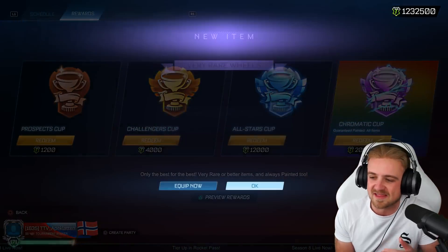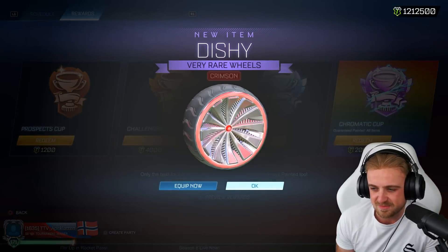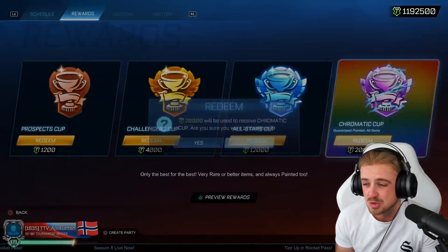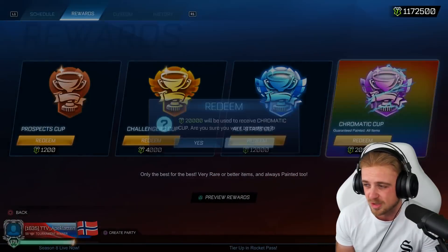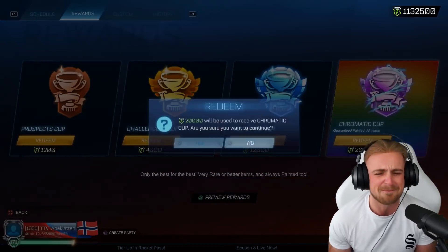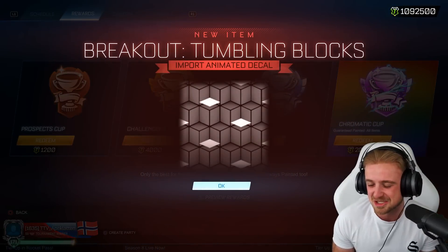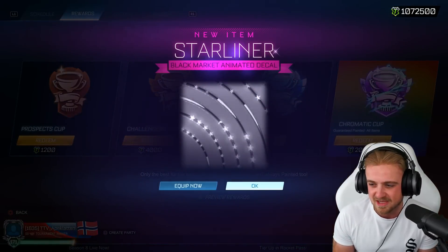Oh, Titanium White Blade on Inverted! Not entirely sure how that changes the wheel too much, but it's a good one to keep, especially knowing we're going for these items. Let's smash through it. Pink Sunsetter. I want to get the Titanium White - with this many, I want to get the Titanium White. Dishy wheels - I do not want to see any of those. Two Titanium White Blade on wheels. I might keep one back even though it's not the inverted version. We've still got over a million tournament credits to go. And there's another Sunsetter for the collection.